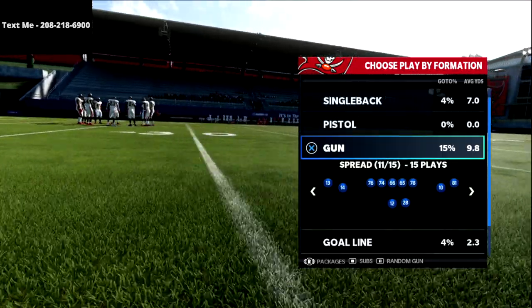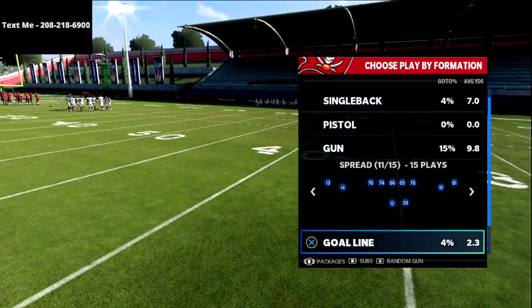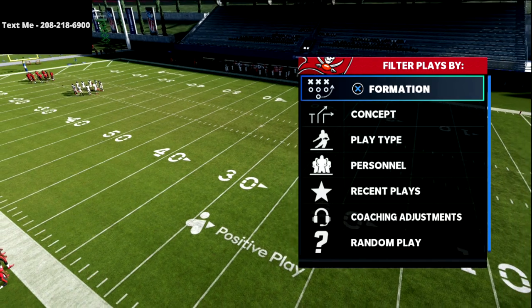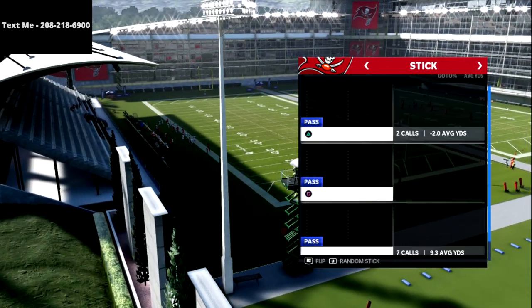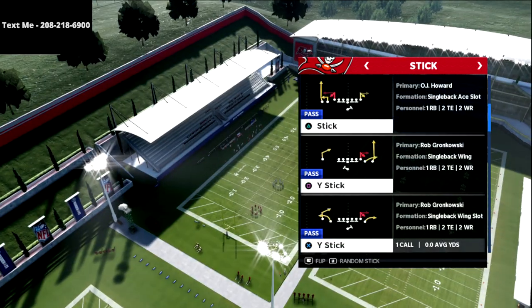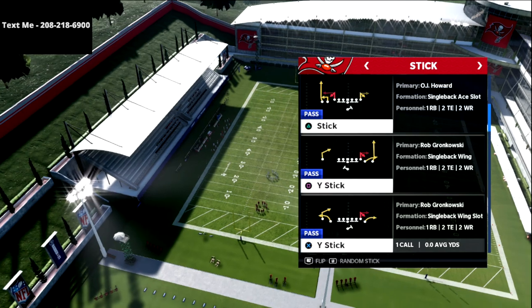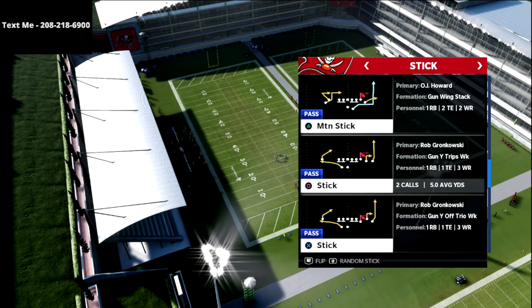Let's jump into this stick concept. I'm going to go into concept and show you this quick pass called stick — it's one of my favorite plays. The specialty of the route is that it's an option route against man coverage — it's an out cut — and against zone it's more of an out and hitch type of play.